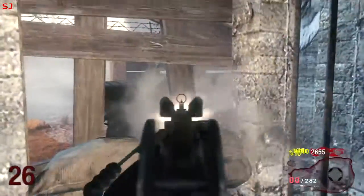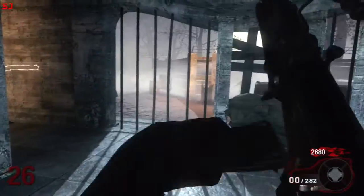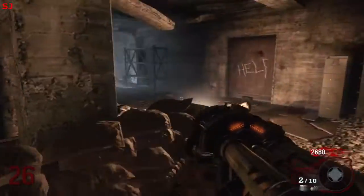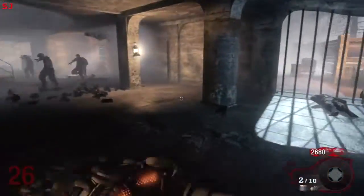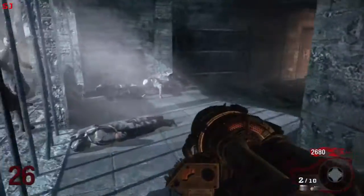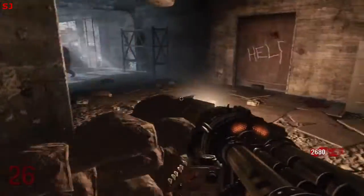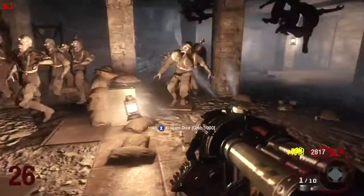This is the area where we run our main zombie train. I'll probably be able to take out one or two zombies with the Galil before we're forced into running the train. It's kind of a figure of eight that you run around these pillars and back around the sandbags. Just rinse and repeat.